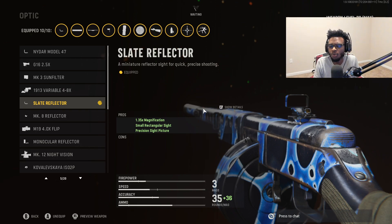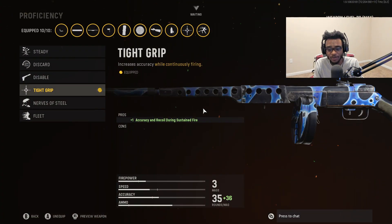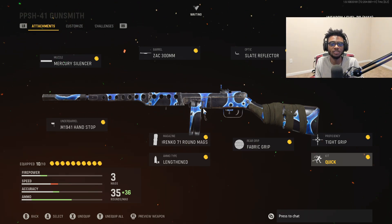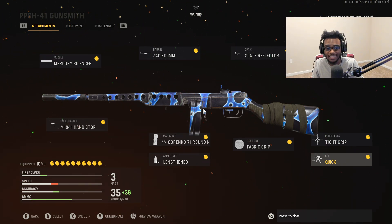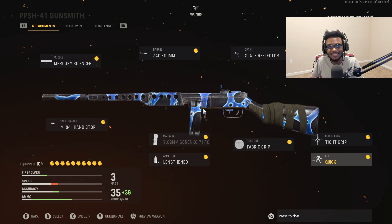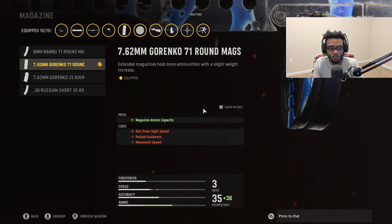We're also running the lengthened ammo type, the slate reflector — because the upgraded iron sights for multiplayer on the PPSH I'm not a huge fan of, and I like having that slate reflector for a bit more accuracy and clarity at medium-to-longer ranges — the fabric grip, the Empress Custom for additional recoil control, tight grip for even more recoil control, and the quick proficiency because we're running attachments that technically slow this weapon down, so we need to speed it up with quick, giving us sprint speed. The PPSH has high recoil, and we're reducing that as much as we can while keeping it mobile, thanks to the 71-round drum.